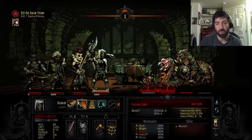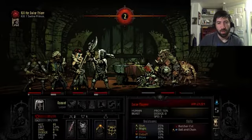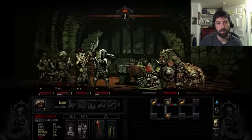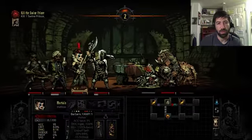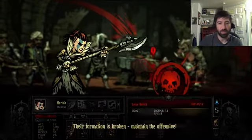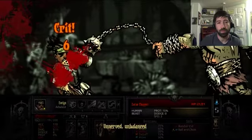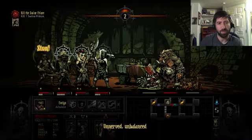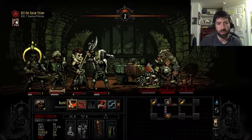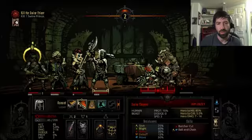We're gonna go for the kill so we can get rid of this corpse. Two for one — that's a bit of a gamble. Vomiting on my stressed-out guy. We'll finish off this little guy. Crit on the Arbalest — no thank you. So we're probably gonna camp before we go fight, because this is too much damage and too much stress to take on a boss.